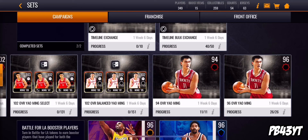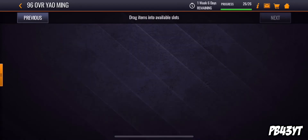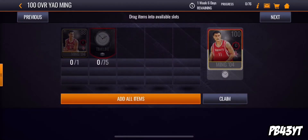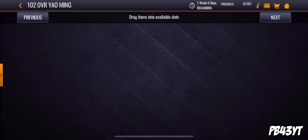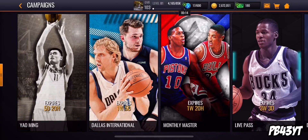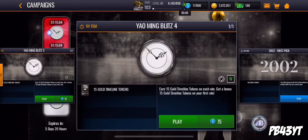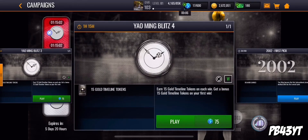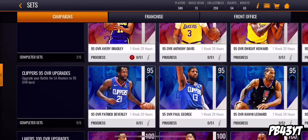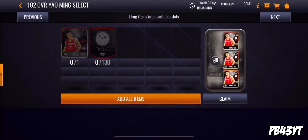What I did is get a bunch of gold timeline tokens, exchanged them into elites, threw 10 into this set and 25 into this set. Now I'm on the 98 Yaming and I need 50 tokens for that, then 75 for the 100 overall, 100 for the 102, and 130 for the 103. There are also love events you have to unlock — for this one you need the 94 Yaming, and for this one you need the 96 Yaming. I think you can get the 102 easily, and you might even be able to get the 103 master if you grind this promo out for about six days.